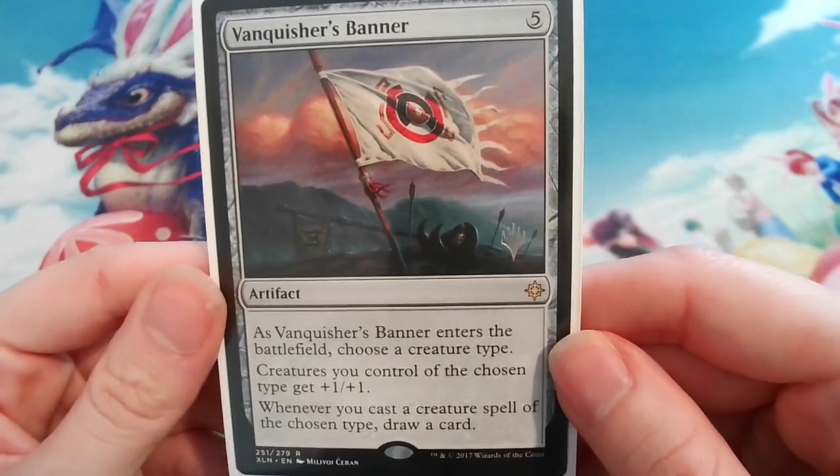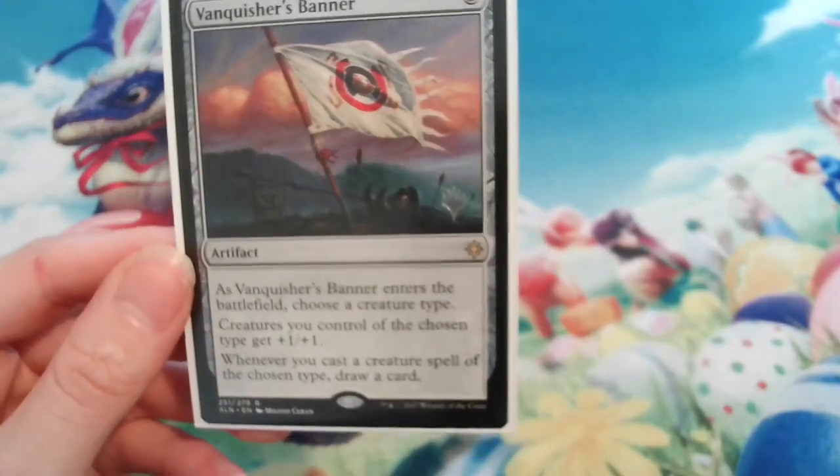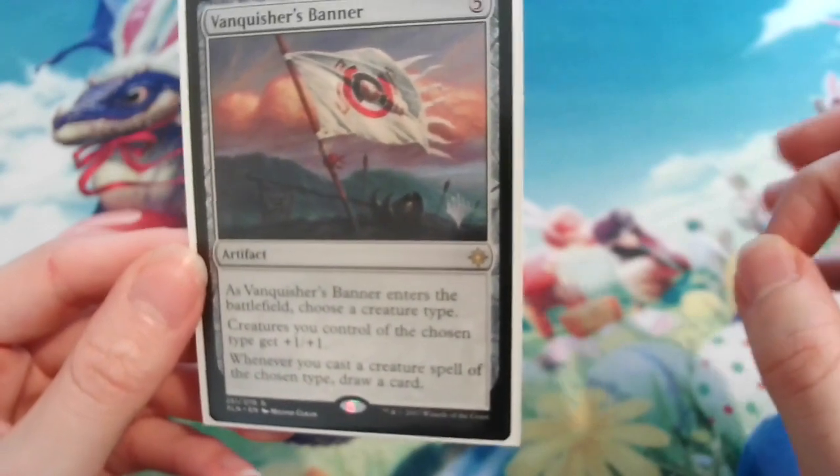Just a side note: whenever a card says 'choose a creature type' I always pick cats, because I have more cat cards than dog cards in the deck and it's a lot easier if you just choose the same creature type so you don't have to keep track of everything.